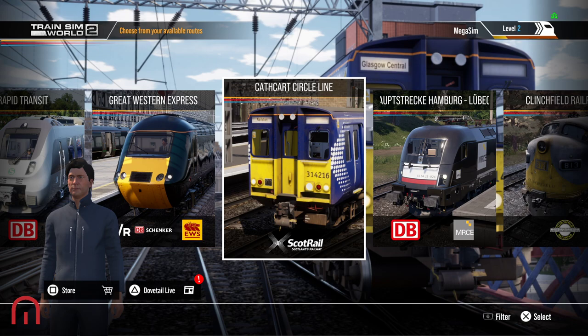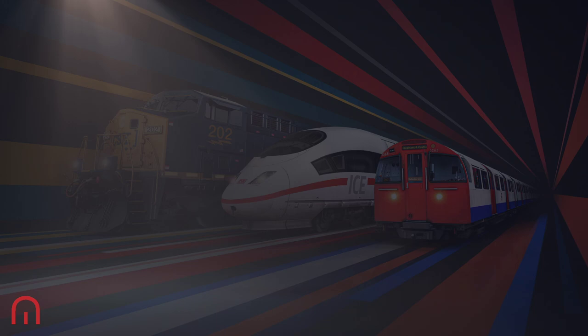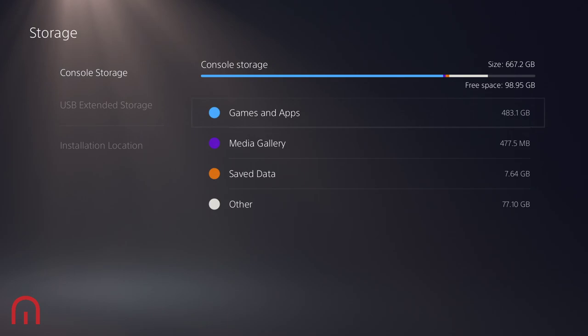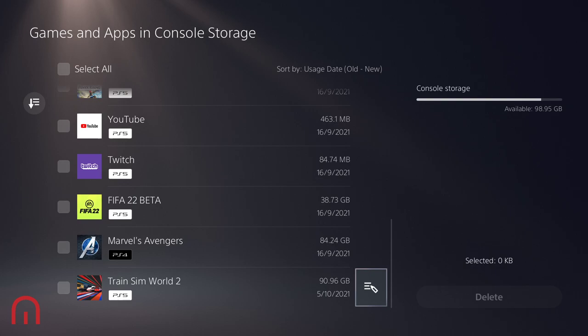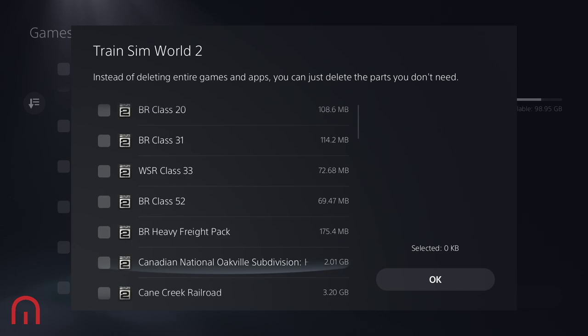The instructions are: go into your Home, go over to Settings, then Storage, Console Storage, Games and Apps, and go all the way down to Train Sim World 2. Now, can you see here — 90.96 gig. Not all of that is add-ons; some of that is the core game. As you can see, the Eros A-Line is 2.91 gig, 108 meg, 2 gig, 3 gig, 2.2 gig — these all add up.